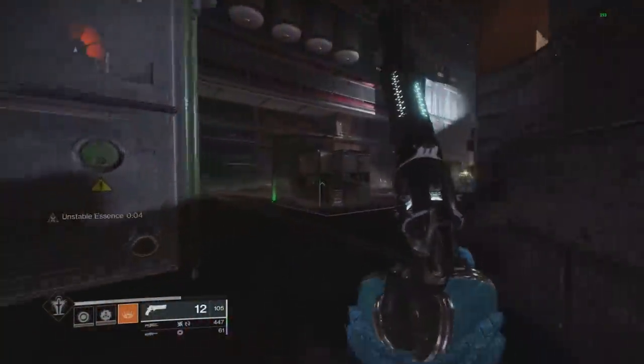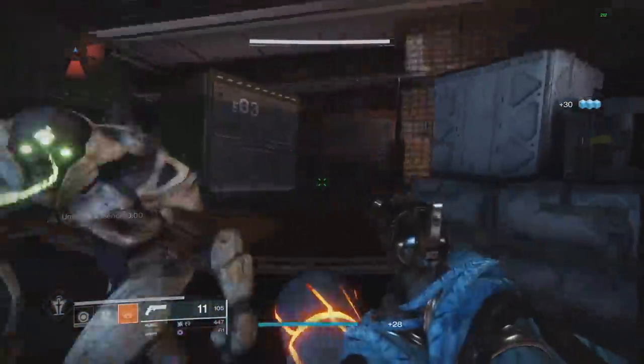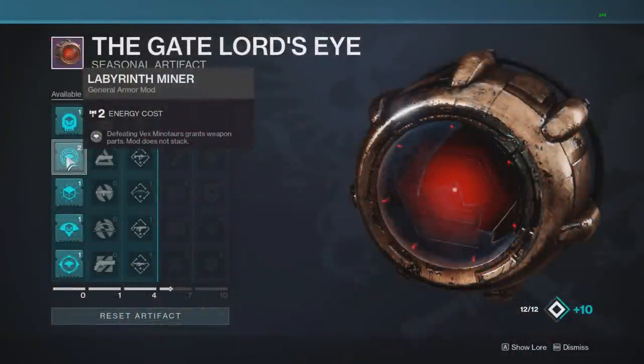When I finish a Hive enemy I get 27 glimmer. Normally when you shoot an enemy you get two glimmer, and there's also a chance of them creating a glimmer pile worth 28. So there's a chance you can actually get more by not doing the finisher, but the finisher is a guaranteed 27 every time.